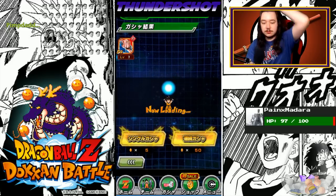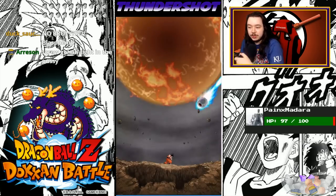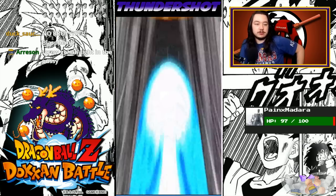We'll just bust out more singles. Because you know what else we're not getting? Legendary Rare Gohan. You know what would happen if we were summoning on the other banner that Legendary Rare Gohan was at? We still wouldn't get him. That's the whole point.